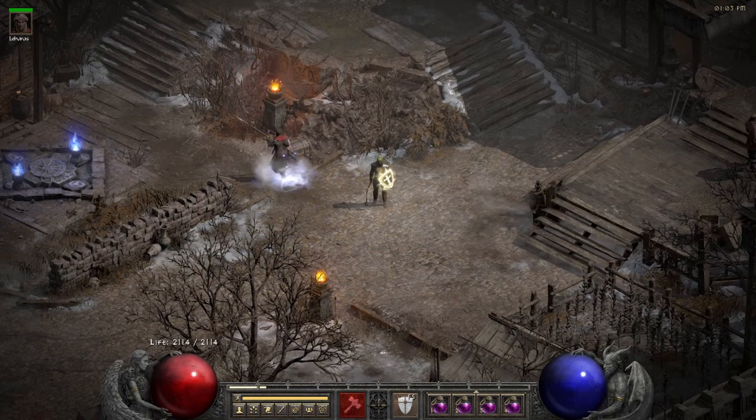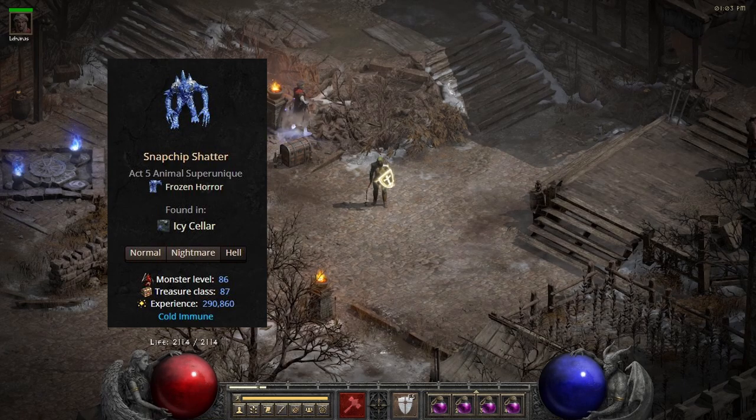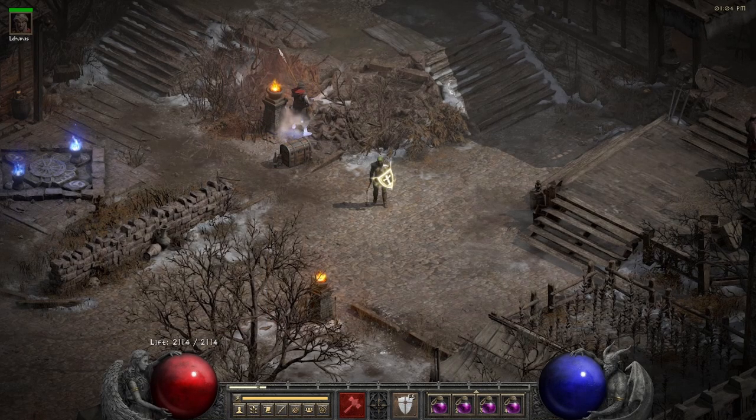On top of that, there is a super unique that spawns here called Snapchip Shatter — a strange name — but in terms of his monster level and treasure class, he is on par with Pindleskin, so that's pretty good. However, he didn't drop a goddamn thing for me. And on that note, let's see what I did find.